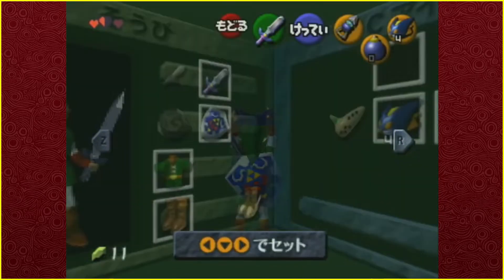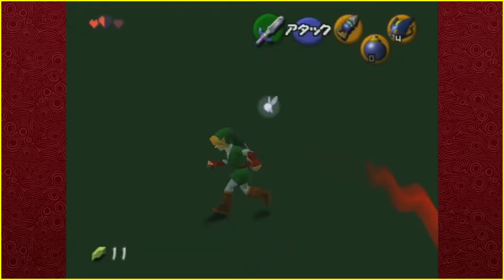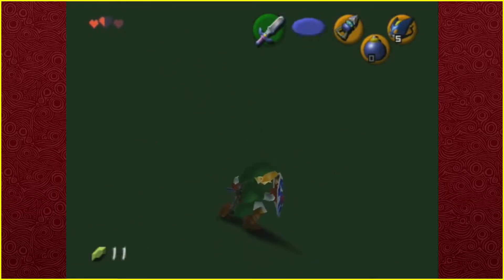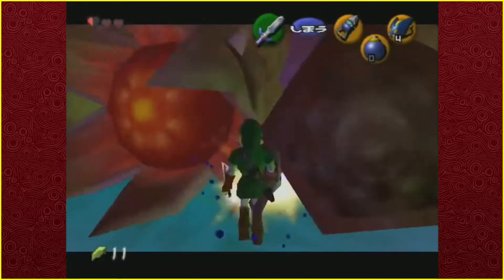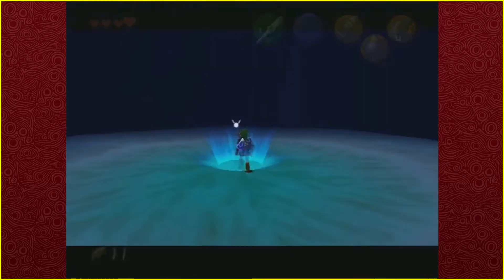Then comes the BK Skip — short for Boss Key Skip — which is basically skipping the entire dungeon using bomb chus, hover boots, and other techniques. On a very basic level, we use bomb chus and hover boots to clip out of the room, then perform a bunch of shenanigans to clip into the boss room. We then jump down the hall and kill Bongo Bongo using our hookshot and ISG, then collect the shadow medallion.